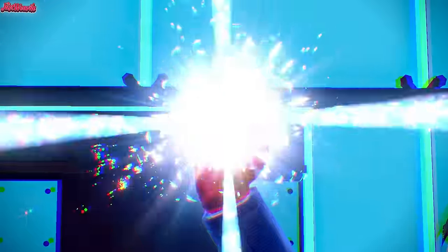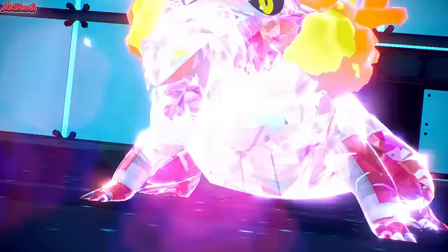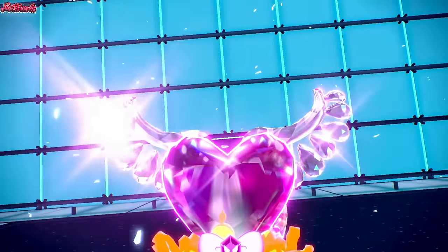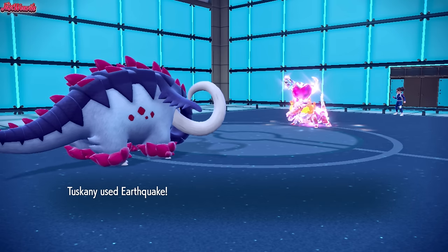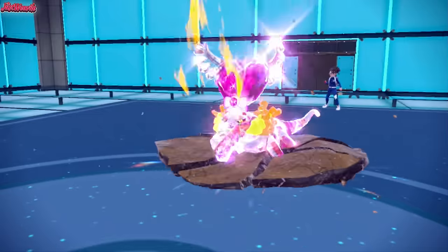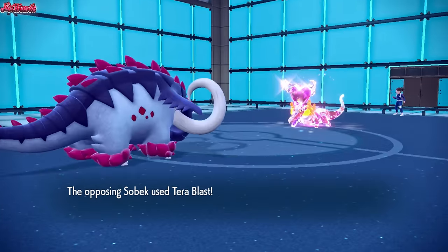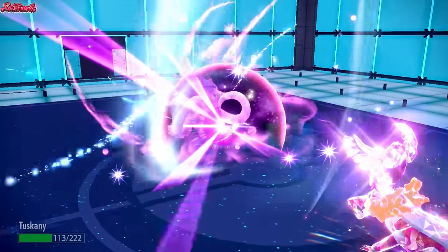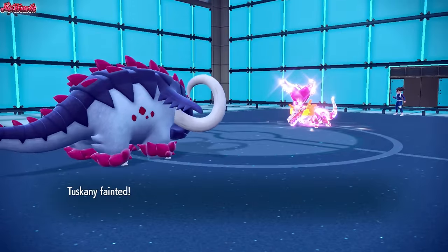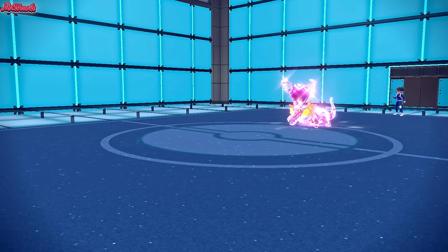What type are they going to Tera into? Hopefully nothing that takes us out. They're probably Tera Fairy — Tera Fairy Skeledirge. We go for an EQ. They go for a Tera Blast — that's definitely going to take out Great Tusk. I should have saved my Tera Steel for the Valiant. That would have been clutch. But either way, it's not the end of the world.